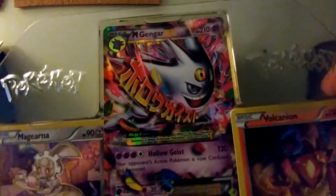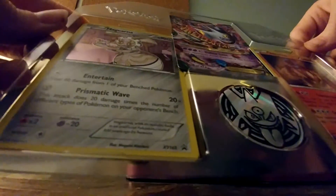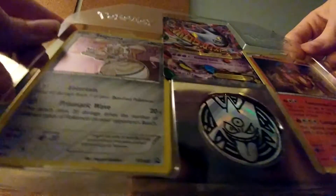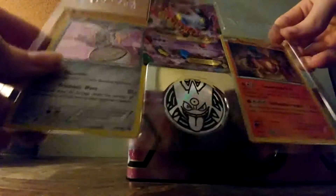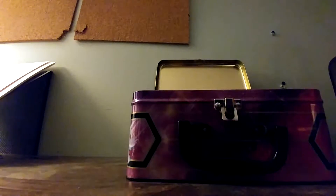So this Gengar EX has — with Hollow Geist, it does 120, it takes three energies. And then this Volcanion has Constituted Fire and Compulsion Impact. Those are pretty good. And then heal 40 damage from one of your bench Pokemon, and Prismic Wave. Then there's the TCG card on the back. I'm going to keep that because I actually play TCG.